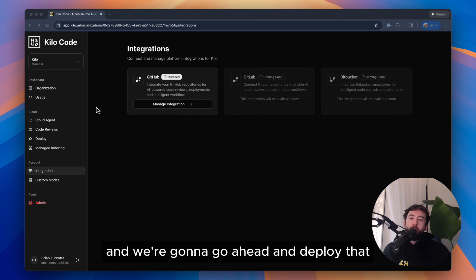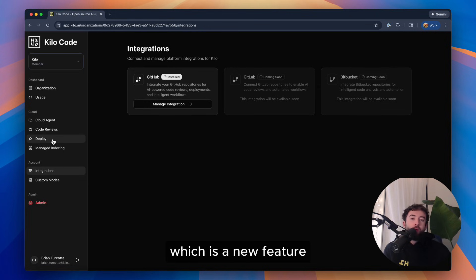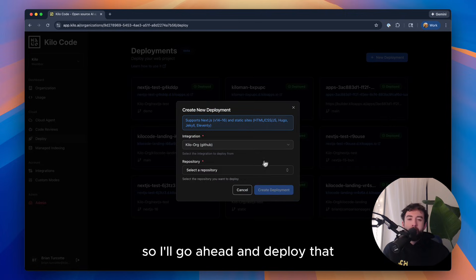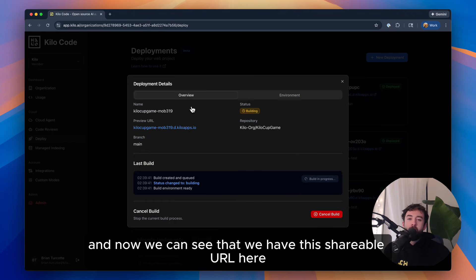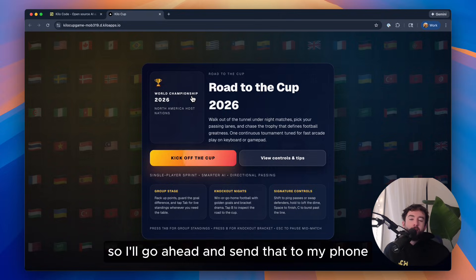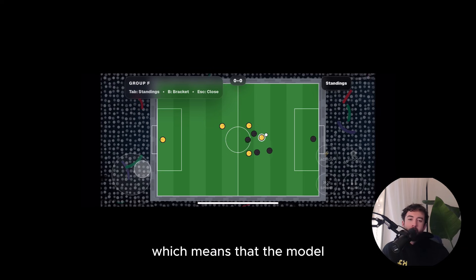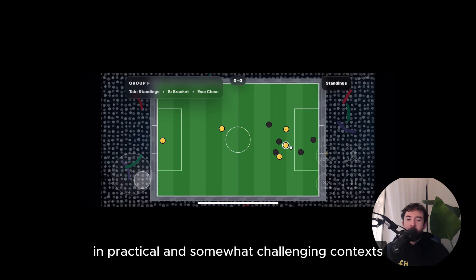That's done, and we're going to deploy it to a shareable URL with Kilo Deploy, which is a new feature that enables one-click deployments of Next.js apps right from the Kilo dashboard. Now we can see the shareable URL — click on it and you can see the desktop version still works. I'll go ahead and send that to my phone, and there it is. It works really well, which means the model can also handle extending the code it wrote in practical and somewhat challenging contexts.